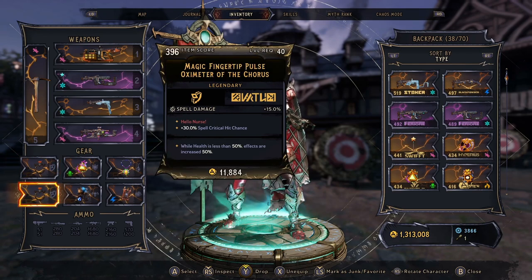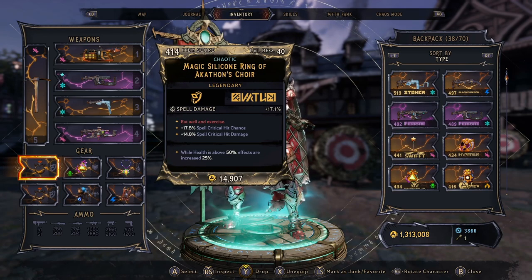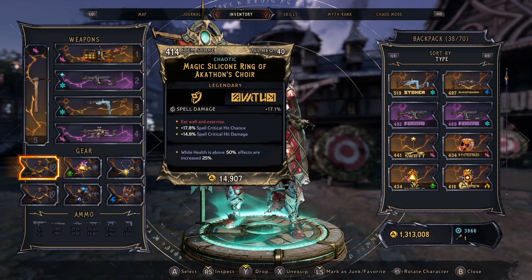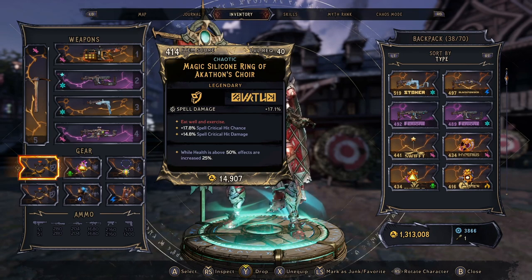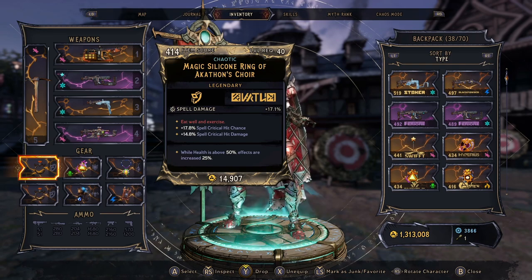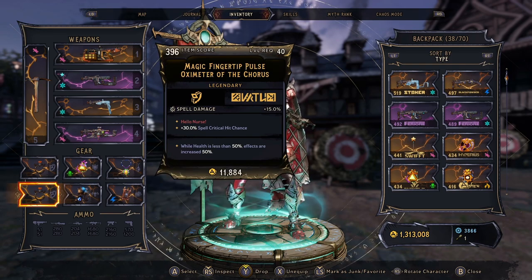For our rings, we are running the Magic Fingertip and the Silicone Ring, but you probably want to look for Mood Rings, which increases the effects by 100% when your shield isn't full. Our shield is almost never full, so that's probably the way to go. You want to look for passives and that top number — we've got spell damage on both, and then spell critical hit chance and damage. This is going to affect your Pixies.